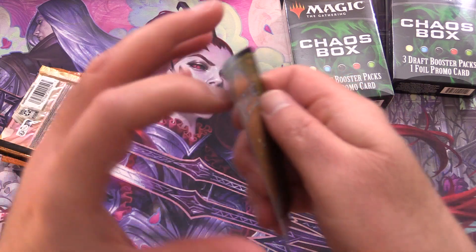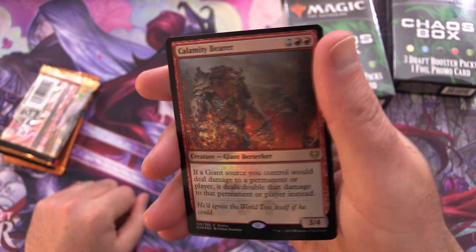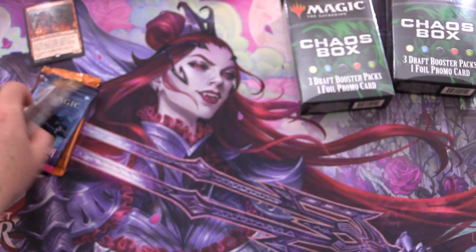I thought I would pick some up and let's see what we get for the promo. We've got a foil Calamity Bearer — pringle — worth about 20 cents.